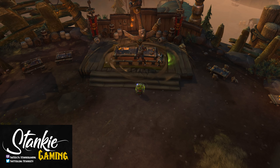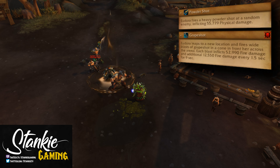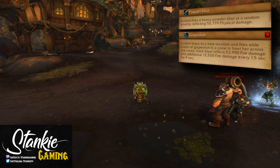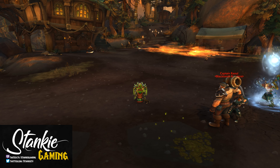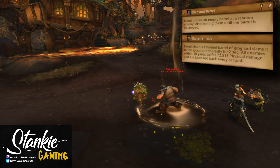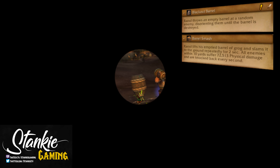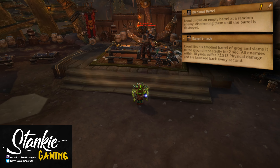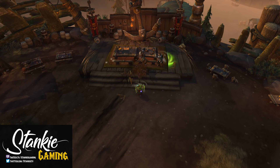Moving on to the second boss — the captain trio. Previously you got a combo of two out of three captains, which are Eudora, Raul, or Jolly. But they changed this so you will always get Eudora and Raul; Jolly will always be your friend. Eudora shoots random players with Powder Shot and occasionally jumps far away and starts spraying the area with Grapeshot — a massive cone that fires multiple times quickly. Move behind the boss to avoid it completely, or stay close for an easier time dodging.